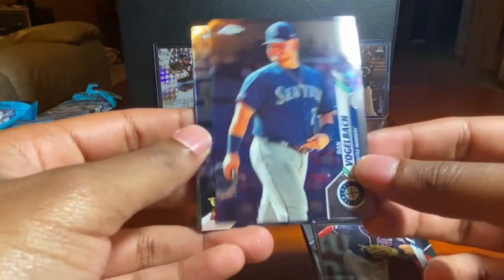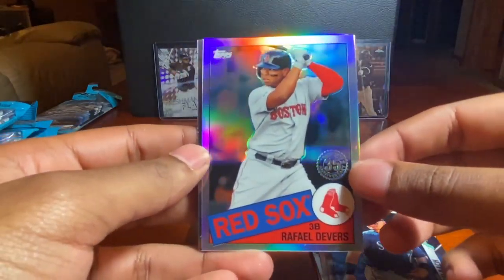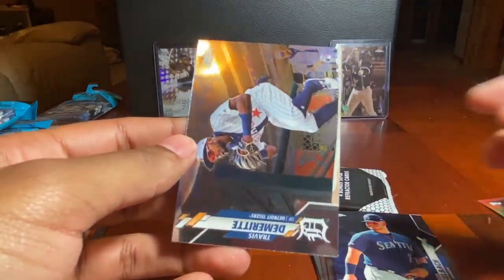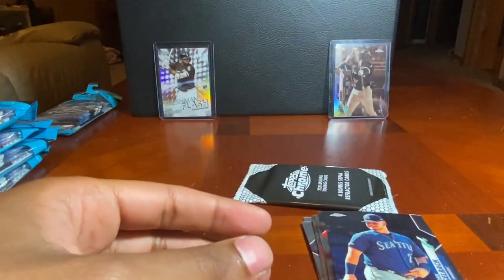Pack seven: Dan Vogelbach, a nice Yordan Alvarez rookie, Rafael Devers 35th Anniversary, and a Travis Demeritte rookie for the Tigers — who surprisingly are playing very well this season, which is very weird.